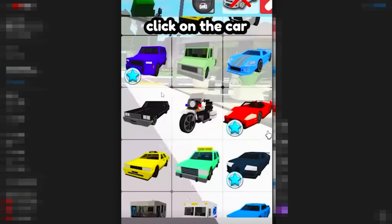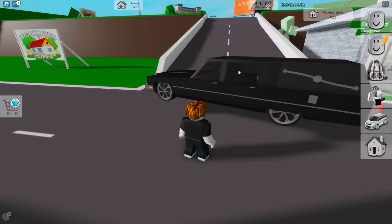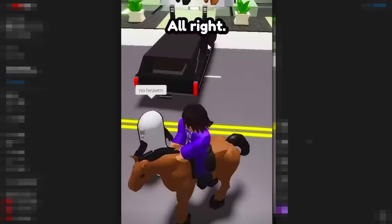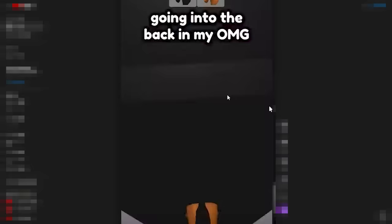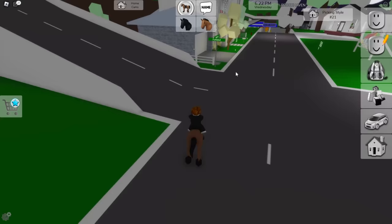According to this TikTok, we can fly like a plane in Brookhaven. First off, we need to choose a specific car. Will we actually be able to fly around Brookhaven without any hacks? After doing that, we'll need... a horse? Why would we even use it? But here it is — ain't it a cutie? Looks like we'll need to start riding the horse, then go through the car and it'll suddenly launch you into the air.